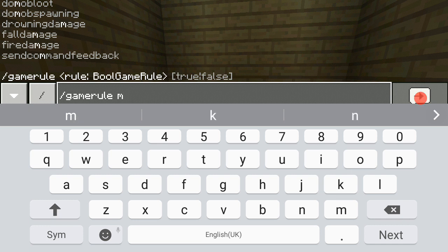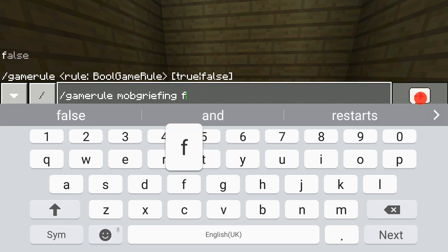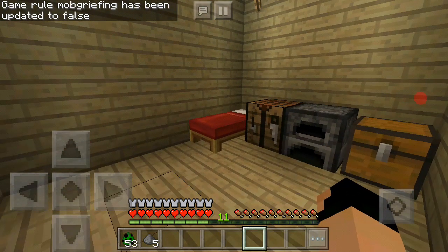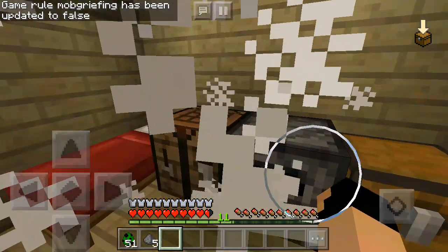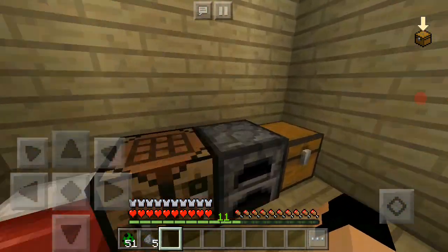All you have to do is open the chat and type 'gamerule', then turn off mobGriefing — type 'mobGriefing false' and hit enter. You should see it set to false. Now when creepers explode, no blocks are going to get destroyed. Yeah, it's a pretty simple little trick.